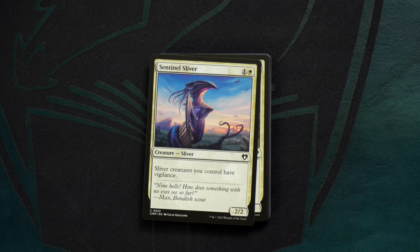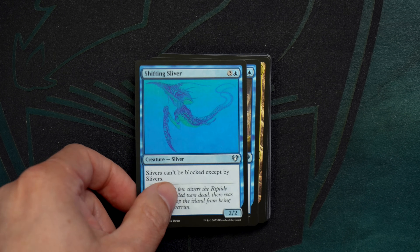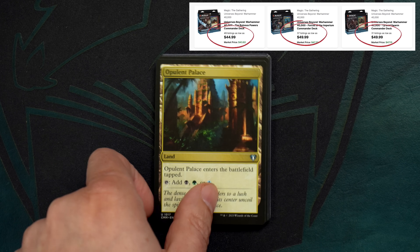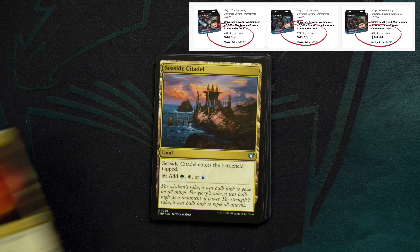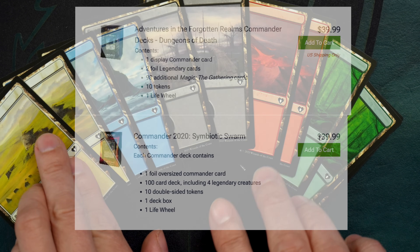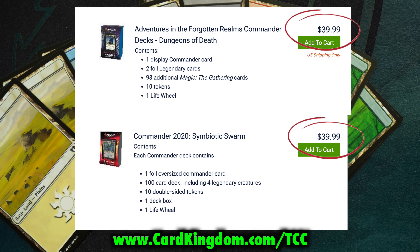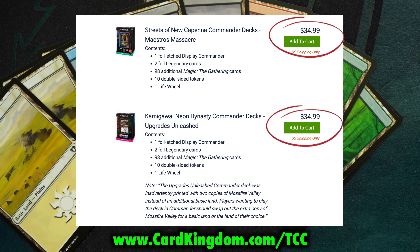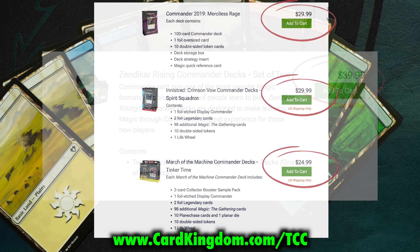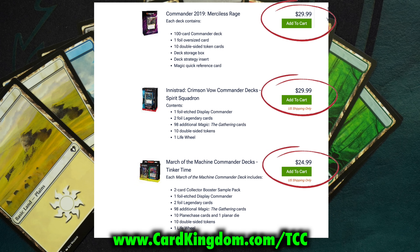What about last year's premium precons? The Warhammer 40k decks were originally sold for between $69 and $85 each, and they're now readily available for about $40. These days there are just so many Commander decks, many being sold for a fraction of their initial over-the-counter price. Just digging around on Card Kingdom's website — and yes, they are my sponsor, but go look at other stores, your local game store — there are tons of awesome Commander precons going for like $24, $29, $30, $34. For the price of just one of these Commander Masters Commander decks, you could pick up two of the Warhammer precons.